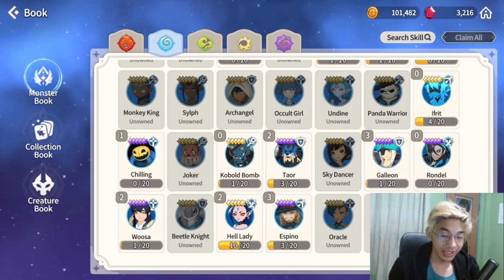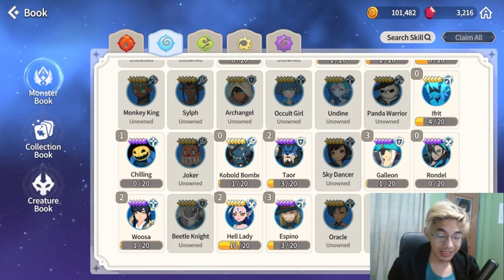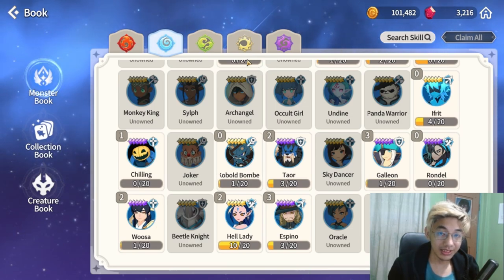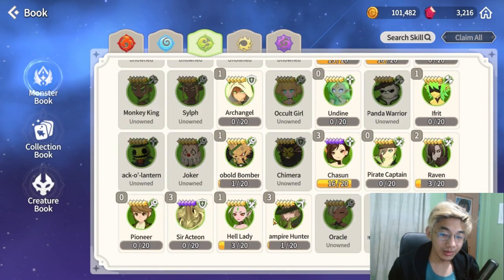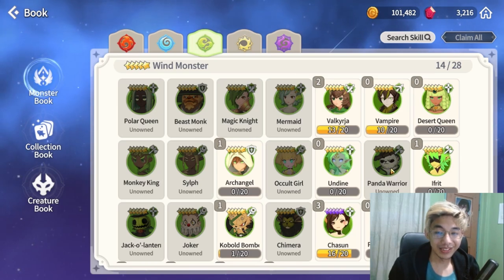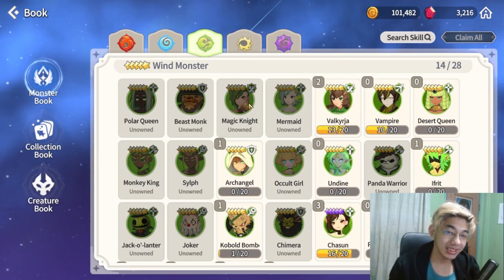Tayor is not only a counter that Sir Actaeon deals with, but he's also a good pair with Tayor because of the defense buffs they both give each other. Musa is also a good support. Garo and Silver Fang are good DPS monsters to pair with him, and Water Hell Lady has her uses too. For wind, Wind Hell Lady is really good, Wind Monkey King is also really good, and Wind Panda Warrior is surprisingly good with him as well because of the water meta right now. Argan is an option but is very squishy, and Wind Magic Knight is kind of okay.